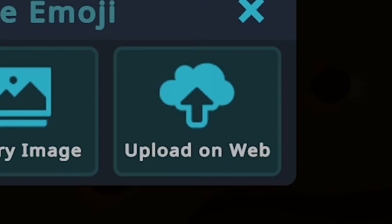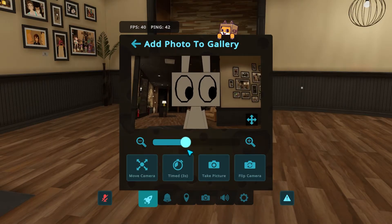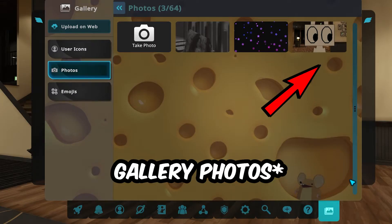Unfortunately, the only way you can actually upload more for now is through the website. But you can also add some in-game if it's something you can take a picture of using the in-game camera or a picture that you've already previously taken.